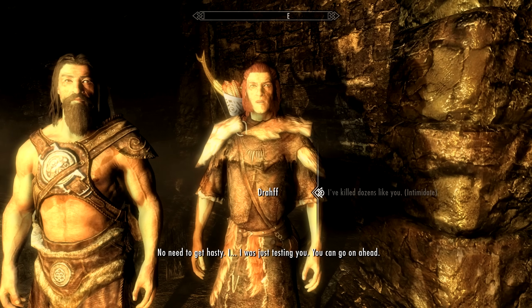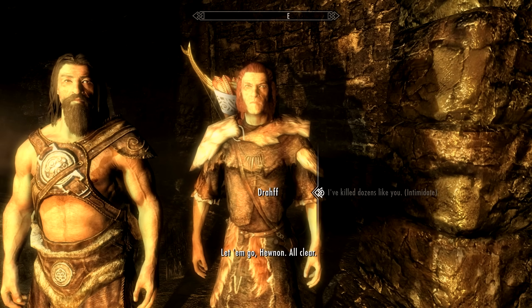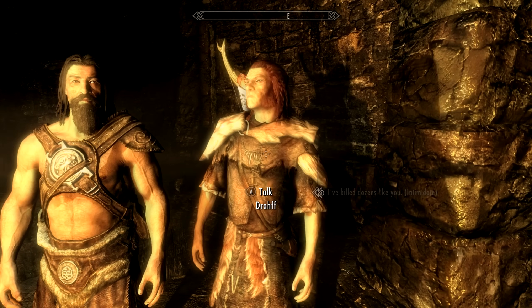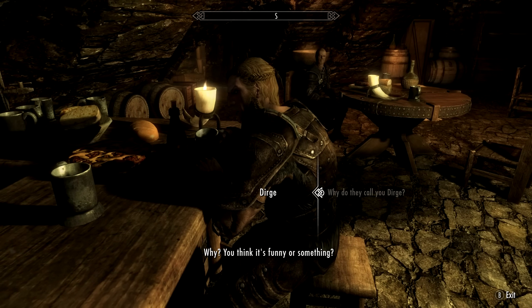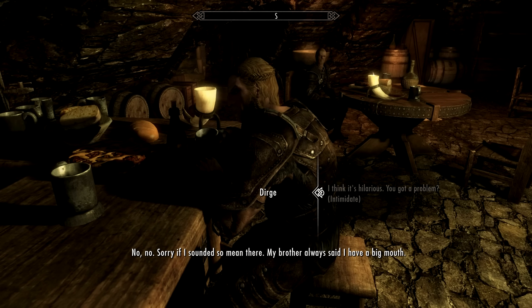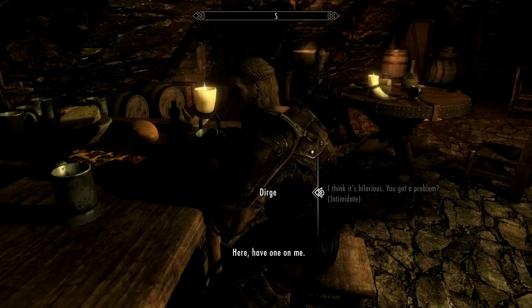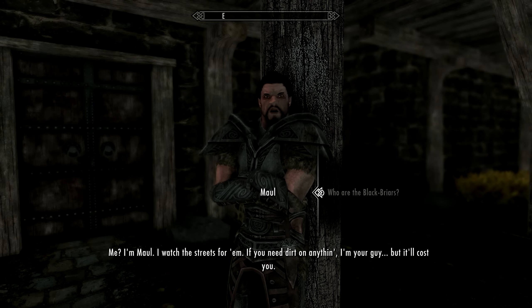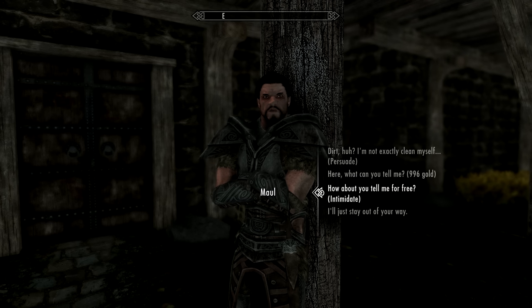Now don't get me wrong — intimidating people can be a great method of getting your way and roleplaying a really scary character. However, the Intimidation perk is trash and you definitely shouldn't get it, as cool as it sounds. What it does is make Intimidation checks twice as likely to be successful. The problem is that you need level 70 Speech to get it, and by this stage there aren't too many Intimidation checks you can't pass. You're also generally a high level by the time you have 70 Speech, and Intimidation checks take your Speech level and your actual player level into account, so the higher level you are the easier the check becomes. This makes picking Intimidation at level 70 basically useless.